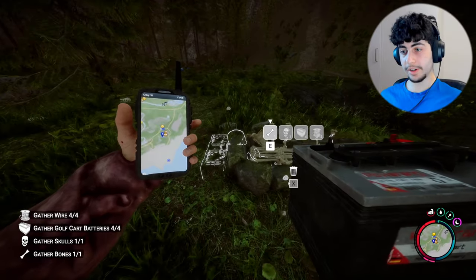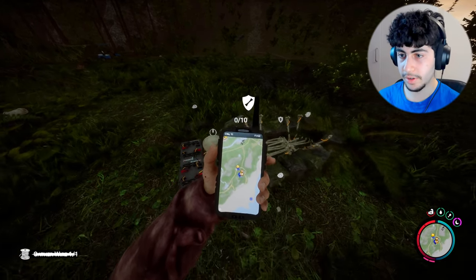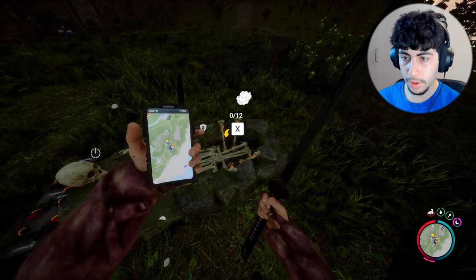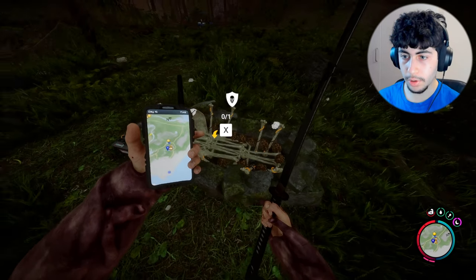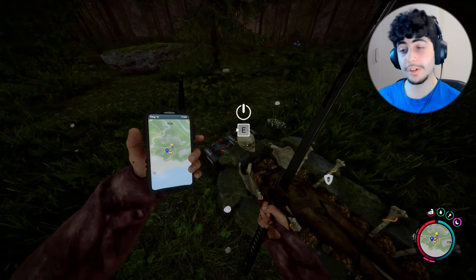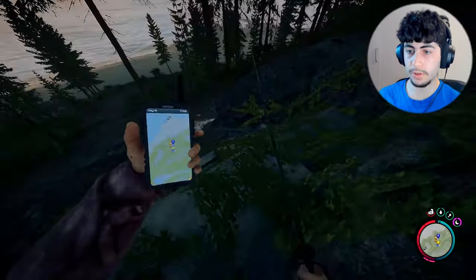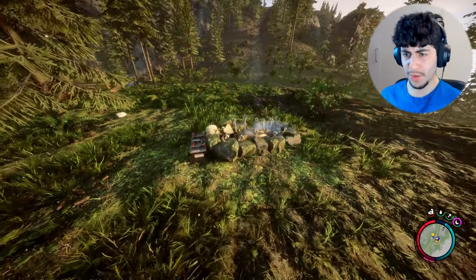Alright, we got everything. Put it in — four golf carts, four wires, then 12 solidified ore. Put all of them there, and now we just gotta turn it on. But I'm gonna sleep first so I don't turn it on at night time.